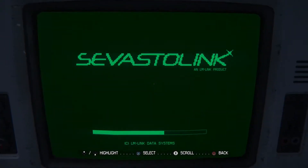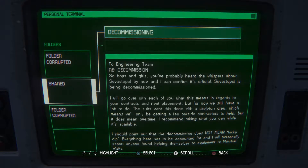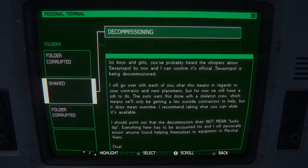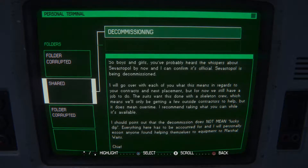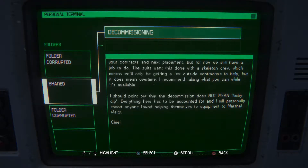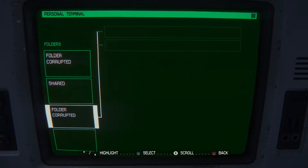What do we got here? Should I keep reading all the terminals? Sevastalink — folder corrupted. 'Boys and girls, you've probably heard the whispers about Sevastopol by now, and I can confirm it's official. Sevastopol is being decommissioned. The suits want this done with a skeleton crew, which means we'll only be getting a few outside contractors to help, but it does mean overtime. I recommend taking what you can while it's available. The decommission does not mean lucky dip — everything here has to be accounted for, and I will personally escort anyone found helping themselves to equipment to Marshall Waits. Chief.' Which we just heard from Waits a little bit ago — he was the one that responded during that full motion video we just watched.